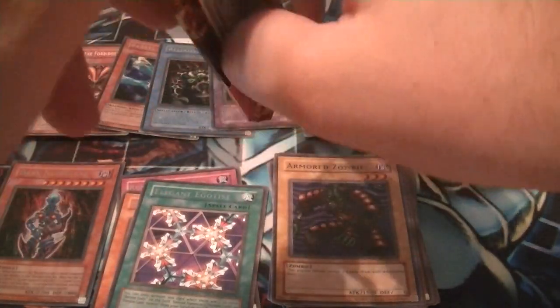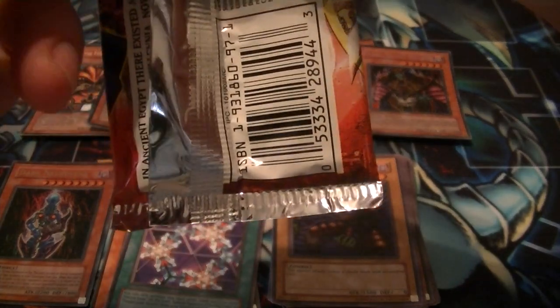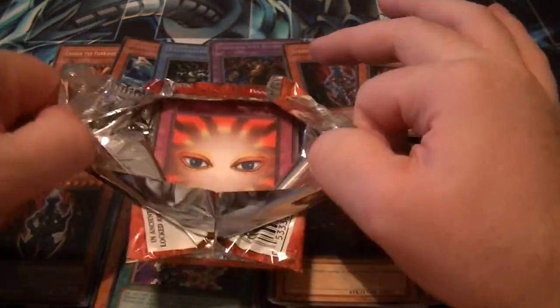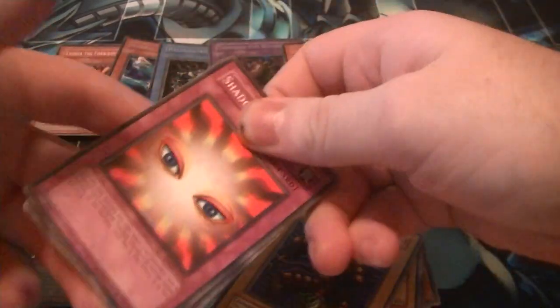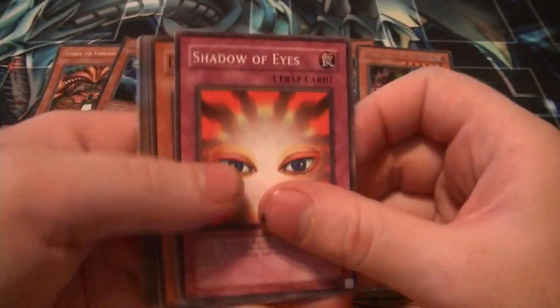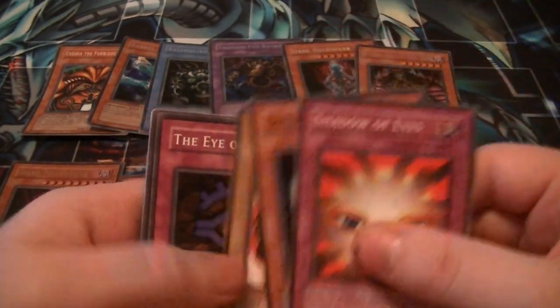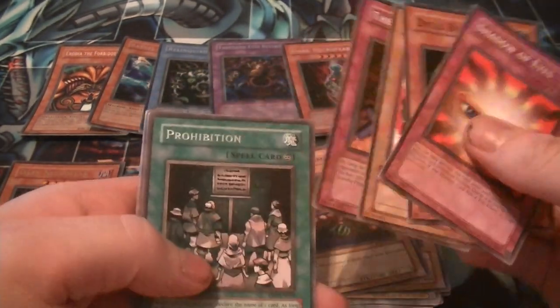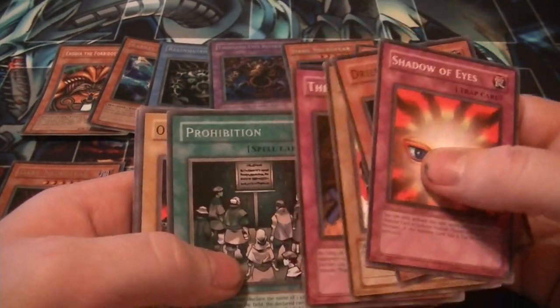Now we go for Pharaoh's Servant. Ginzo, Ginzo, Ginzo — hey man, we're jinxing it. Ginzo, Ginzo, Ginzo — if only you guys could see Kyle right now. Ginzo. Shadow of Eyes, Drill Bug, Dark Fire Soldier number one, The Eye of Truth, and... that's not a Ginzo. That's a Prohibition, which is the opposite of Ginzo.